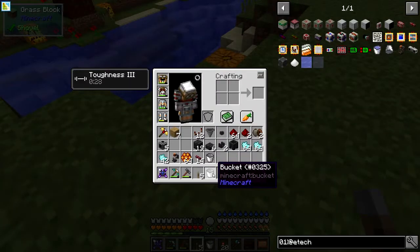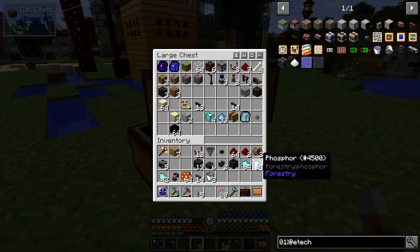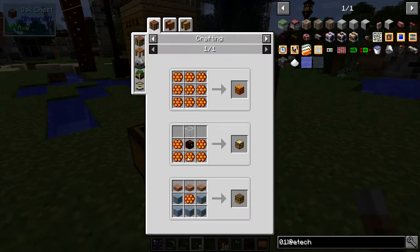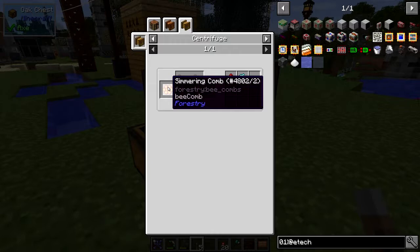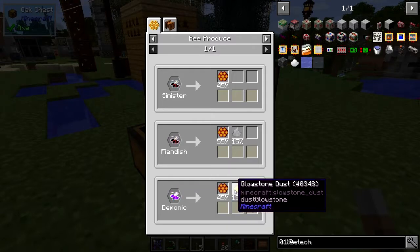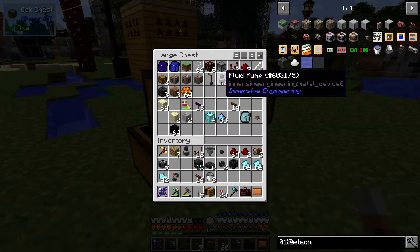On the other side we're going to use bee products to generate lava. We use phosphor and sand - in a squeezer this makes lava. The phosphor comes from Simmering Comb, which in a centrifuge produces refractory wax and phosphor - about a 70% chance of two phosphor. The comb comes from three types of bees: sinister, fiendish, and demonic. I'm currently running fiendish bees which also kill zombie pigmen nearby, but this one will set you on fire.